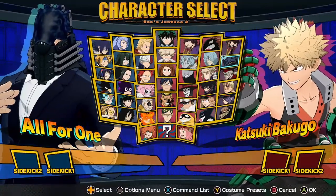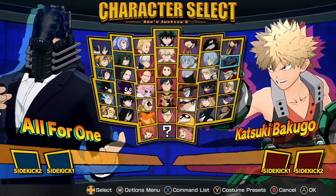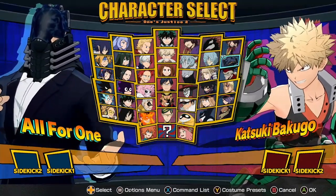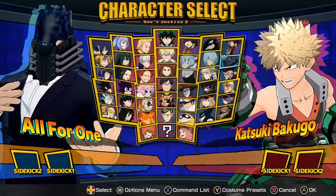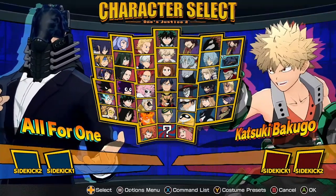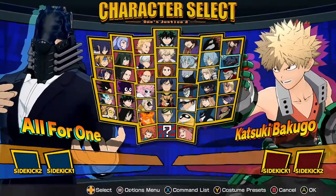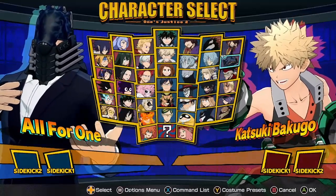All for One got a slight change to his target combo just to work better. His counter-attacks have a bit more hit stun, and his tilt quirk 2 has even higher turning performance, so it has better tracking as the opponent runs away or sidesteps. It's almost impossible to avoid now, which is pretty crazy for a half-screen unblockable attack.